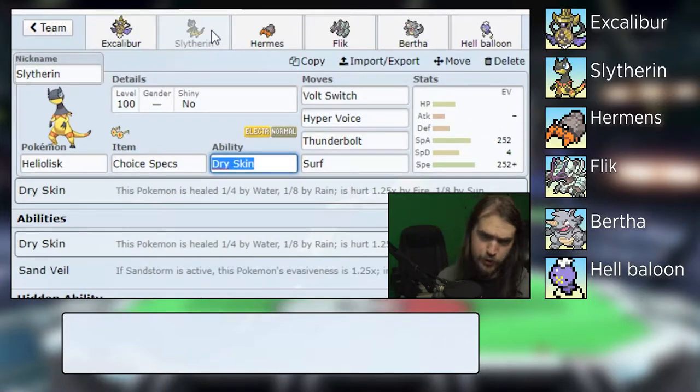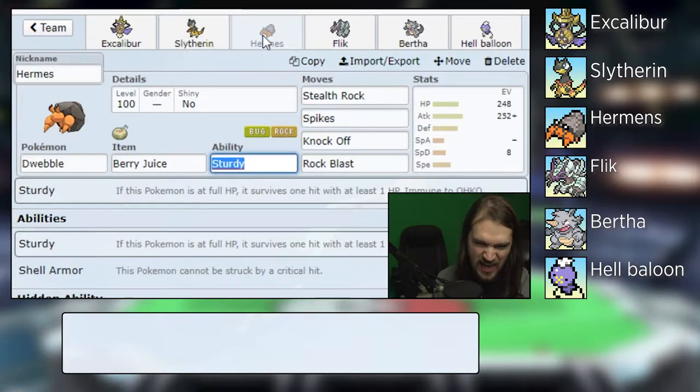Then we've got Slitherin the Heliolisk with Choice Specs and Dry Skin, Volt Switch, Hyper Voice, Thunderbolt and Surf. And Hermes the Dwebble which has a Berry, Sturdy, Stealth Rock, Spikes, Knock Off, and Rock Blast.